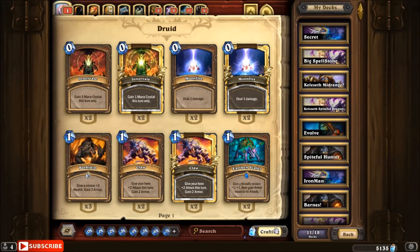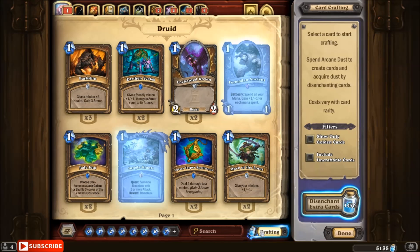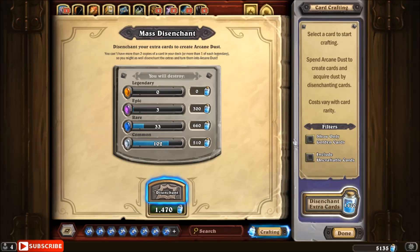Let's go ahead and look at the collection. This is post-nerf, to clarify, so that's why I disenchanted everything instantly. Then we look at all the duplicates we have. We had three epic duplicates, a whole lot of commons, and 33 rares, which is pretty good. For our purchase, this is actually a little bit low on duplicate dust — very much lower than what I would have expected from 30 packs.